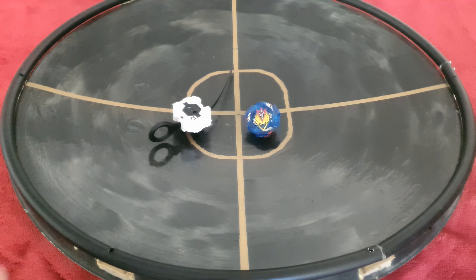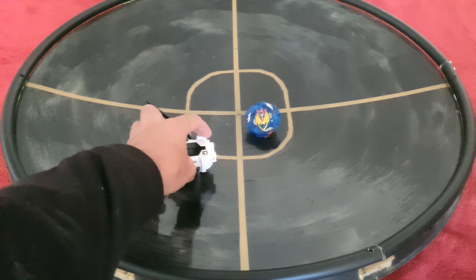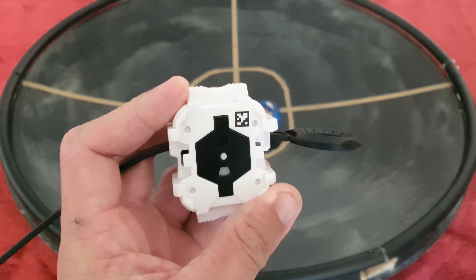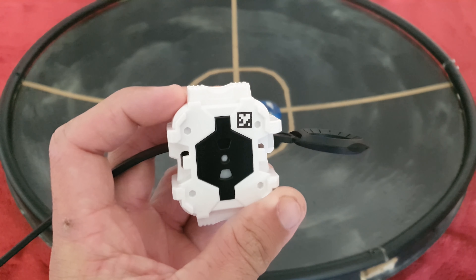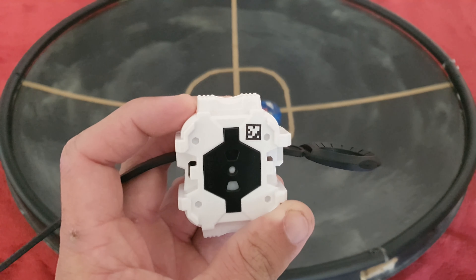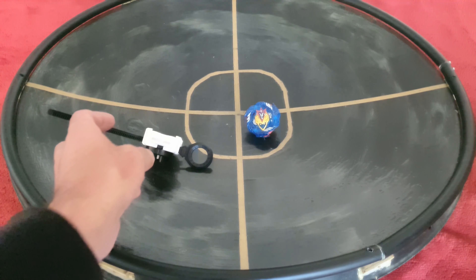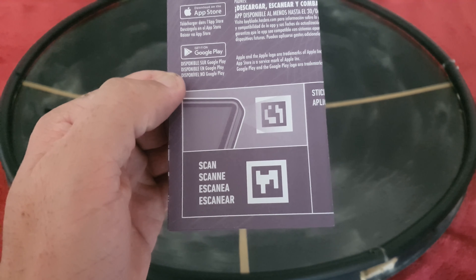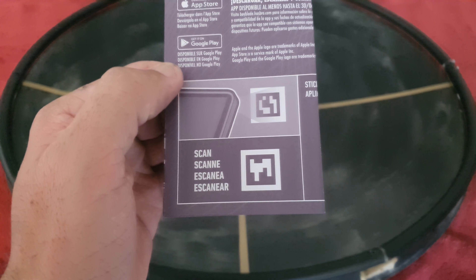To wrap up this video I'll quickly show you the QR codes. If you don't have this Valtryek yet, you can use it in the Beyblade app. There is the code for the launcher if you need it — just pause the video and scan that in. And on the instruction manual is actually the code for the Beyblade itself, so there is the one for the app.